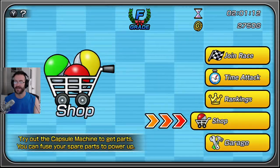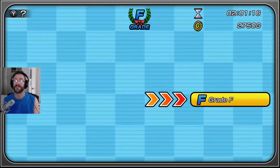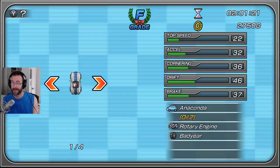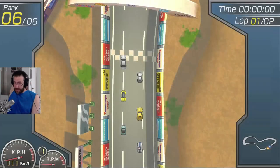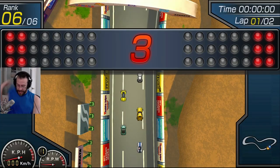We're going to go back and join the race now. I wish there was a way to change the car from this screen, but there isn't. This is a simple course, but it starts to introduce some turns and curves. Here we go — we're going to oil slick a car.